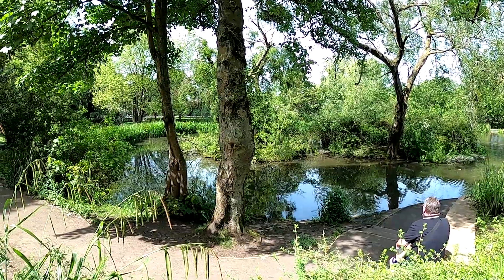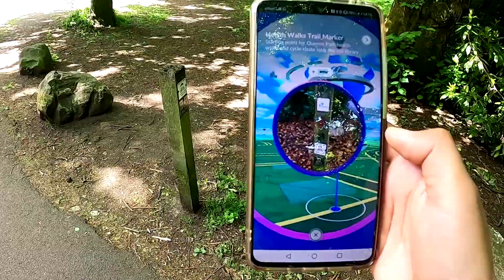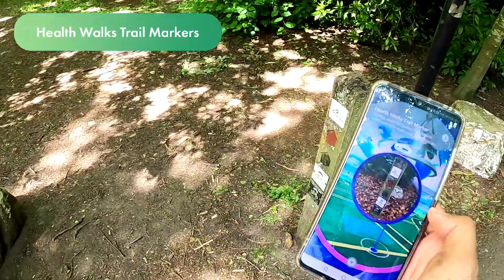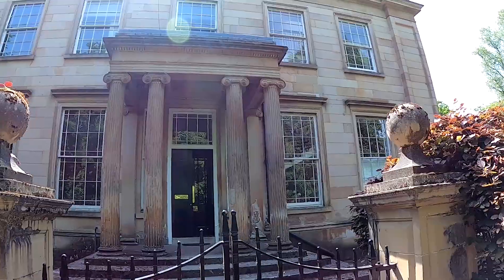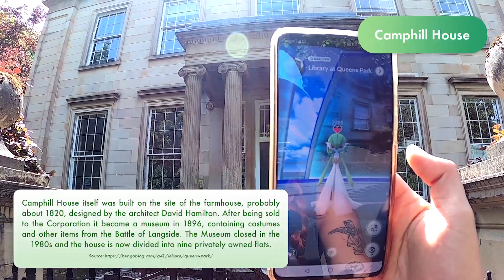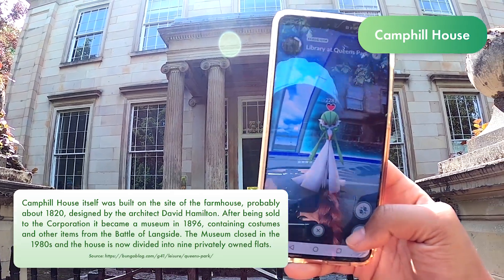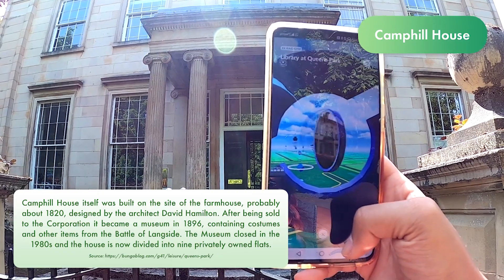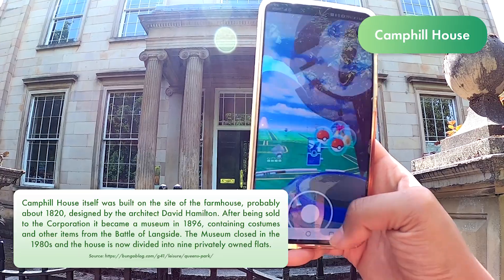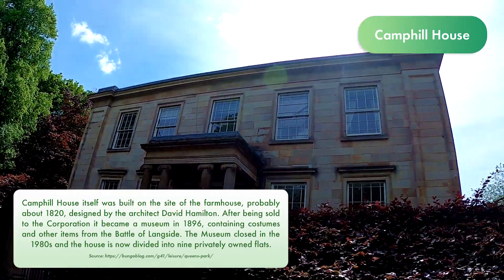There you can see the island from here. Right now we're gonna walk towards some Pokestops that are signages sprinkled all around Queens Park and they are usually Pokestops. And here we are at Camp Tail House. I'm not quite sure why Pokemon Go has stated it as a library because it's not a library. It's actually a private residence of nine flats right now and it used to be a farmhouse converted into a museum that contained memorabilia from the Battle of Langside, but it is now a really cool residence right in the middle of Queens Park.